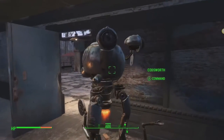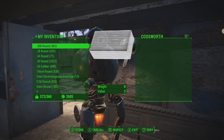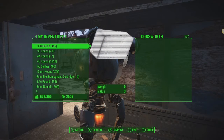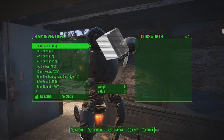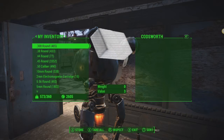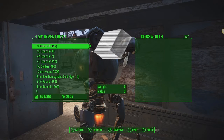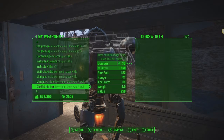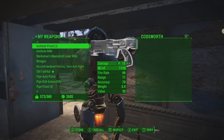As you can see I got Codsworth here, and if we look in Codsworth we can see that he has nothing — he is not carrying anything. I am carrying 573 pounds out of a 360 max capacity, so I am extremely over encumbered, and actually it is all due to all the weapons. I use all these extra weapons to lower my settlement size.